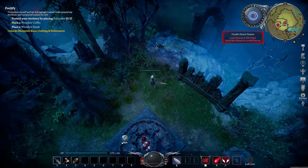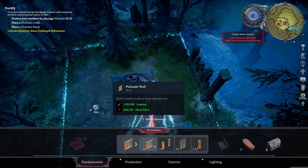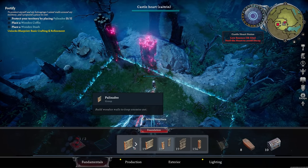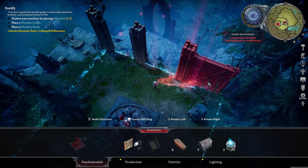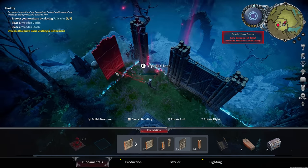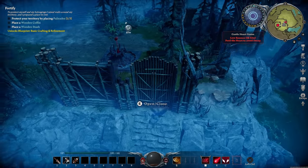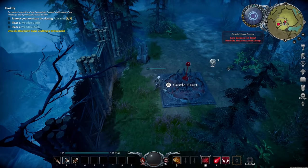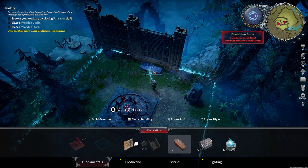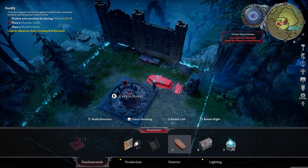Let's start to secure this area. I believe this is my only sort of vulnerability. So we can build palisades, which are basically walls. Let's build the entrance here. Then we'll go with a wall, another wall. Doorway there. And that looks secured, I think. That looks pretty good to me. There should be no other way up here. So let's build a coffin.